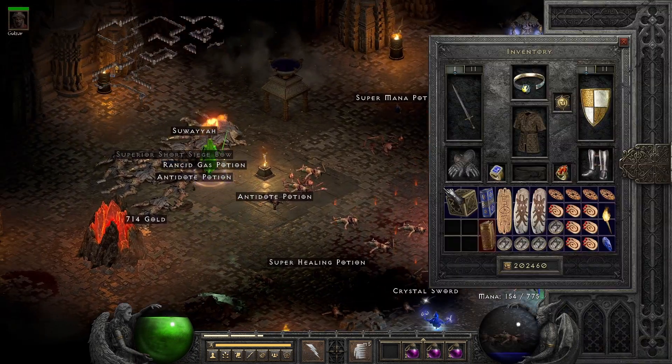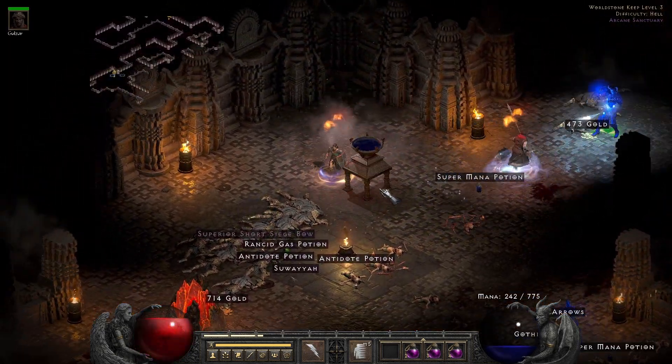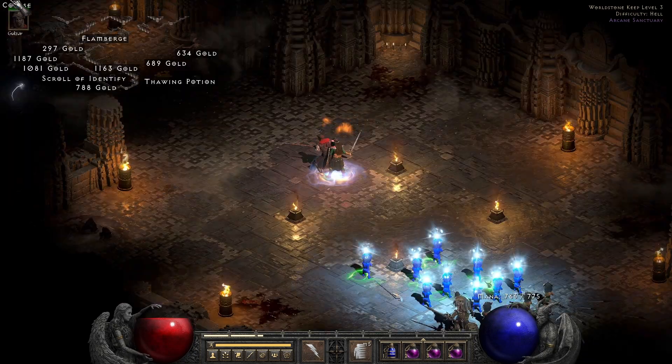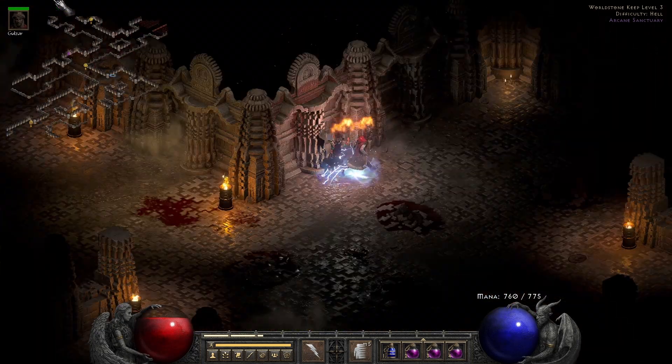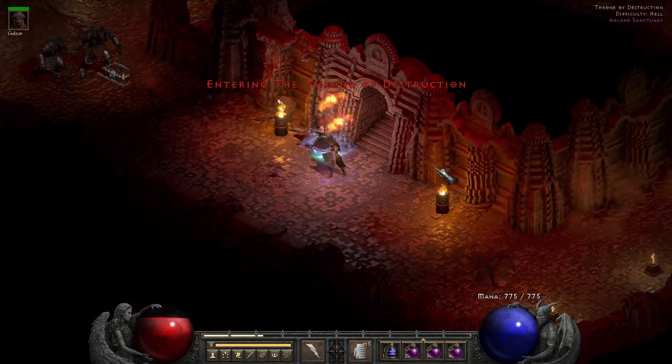Another way to basically never have any issues with mana is I could put a Phoenix Shield on swap, just to redeem the corpses once I take them out. That could be another really good way to handle this character.